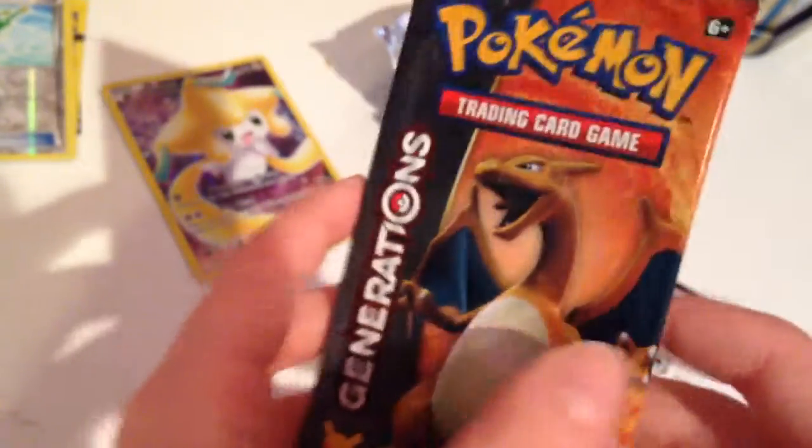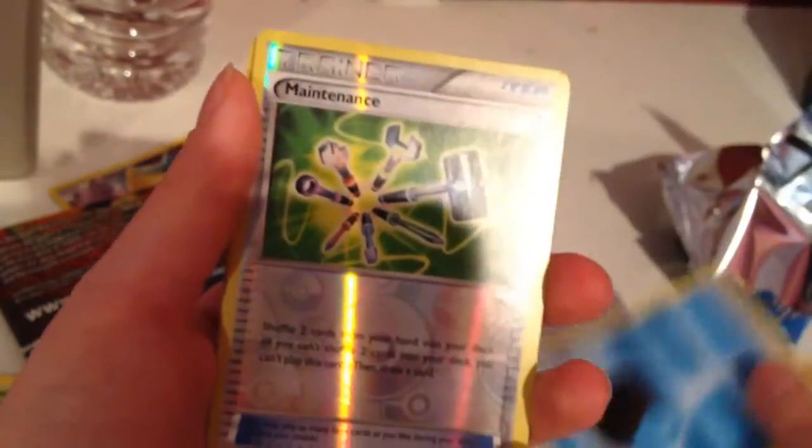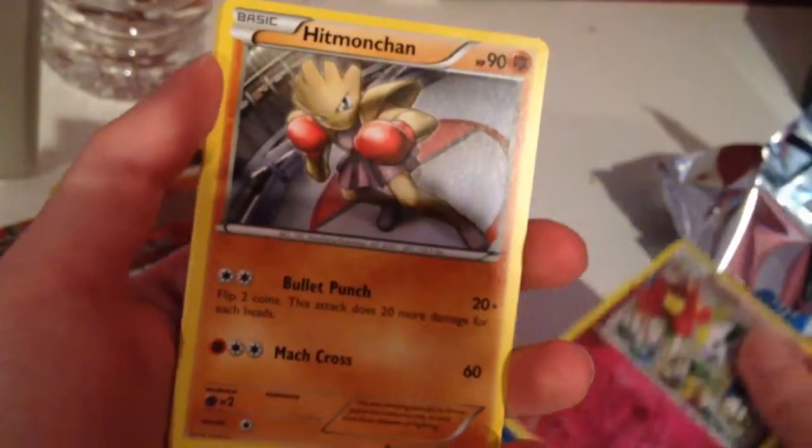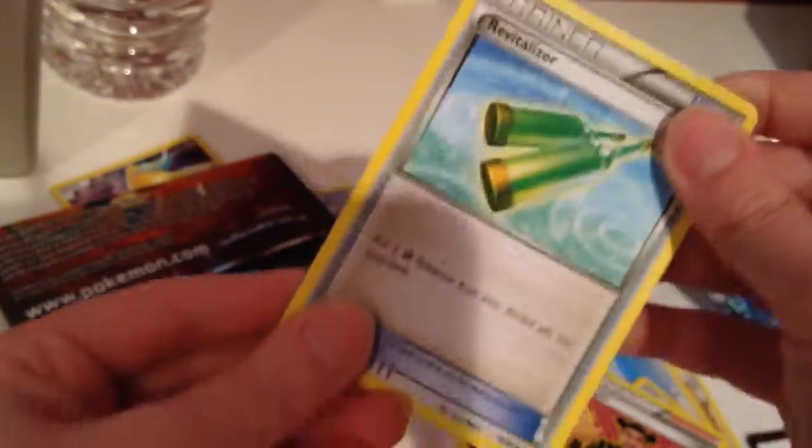Here's the pen — pretty nice. All right, on to the Charizard pack. Lucky Charizard, speaking of lucky Charizard — hopefully we can get something good. Okay, technical difficulties, but onto the pack — I haven't looked in yet. Let's take this out. Raihorn, Clefairy, Diglett, water energy, Maintenance, Floette, Hitmonchan, Wobbuffet, and a plain old Revoltizer.